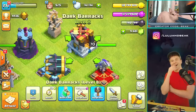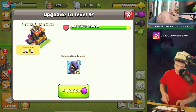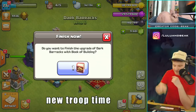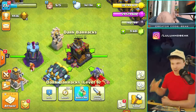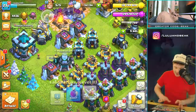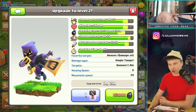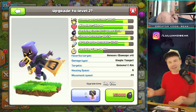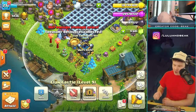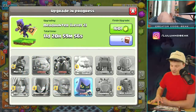All right guys, we gotta get this new troop. It's not that expensive to do, but it's such a long upgrade — that's gonna be the hard part. But we probably have some books. Three, two, one — new troop time! Does anybody else just love the new dark barracks? It's way better than the last one. Now let's use a book on this one and get it done.